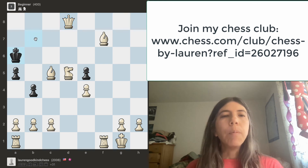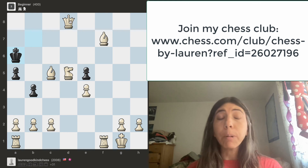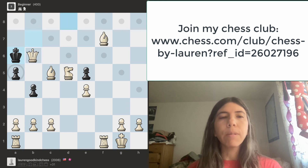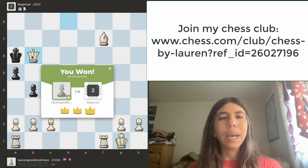We want to move the queen as close as possible to the king. Can we move this queen closer? Yes — we can move the queen right over here. The queen is right next to the opponent's king. It's safe to go here because of the bishop and knight. And that is checkmate!